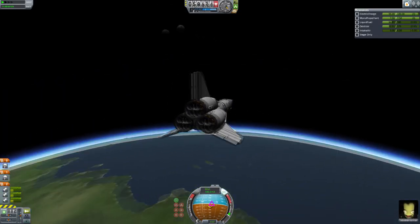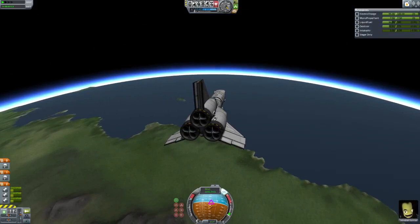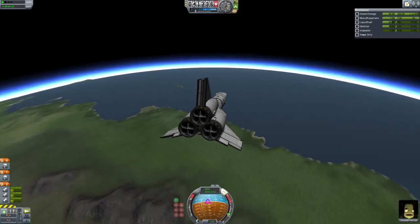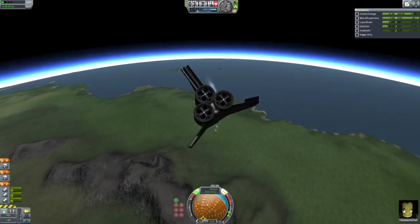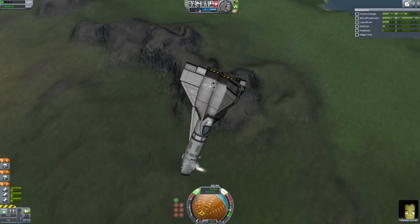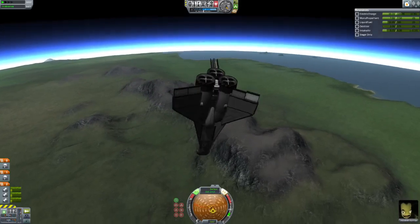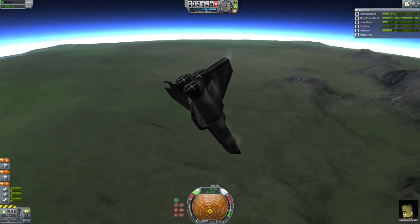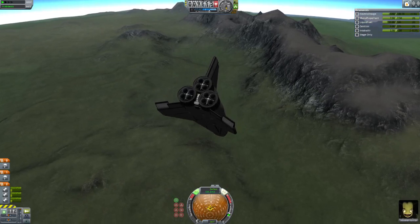It won't let me pitch up anymore. That's the beauty of this design - it is a work in progress and does need more work, but I wanted to show you this. I was doing a test to see how high I can go and how quickly it runs out of fuel in closed-cycle mode. We're hitting the atmosphere now. There's the re-entry heating. Let's try pulling up - gently. We got a bit of re-entry heating but it looks like that's all we're going to get. Actually, that was a very good re-entry despite being horribly messed up.